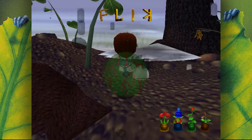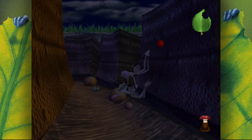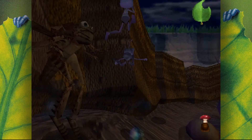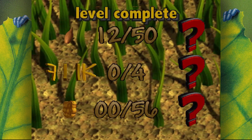With the princess retrieved, Flick and Atta make their escape with Hopper close behind. A chase level ensues, with Atta carrying Flick as she flies through the riverbed canyon towards the bird nest. This level is okay, a bit frustrating at times — bumping into one creature can often lead to taking multiple hits as Hopper catches up. I lost a load of lives trying to get through here, and I definitely could not be bothered trying to complete the challenges — 56 bloody enemies, are you joking?